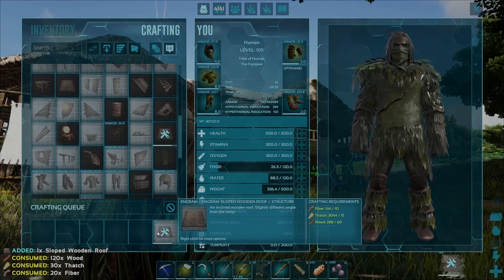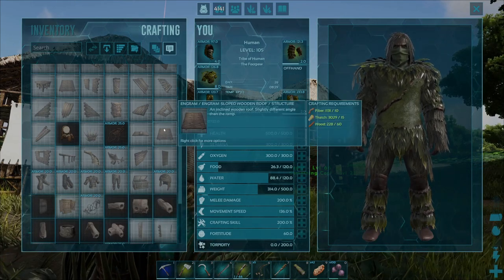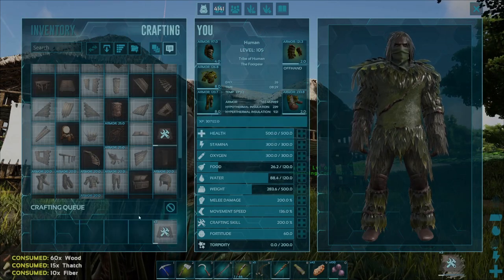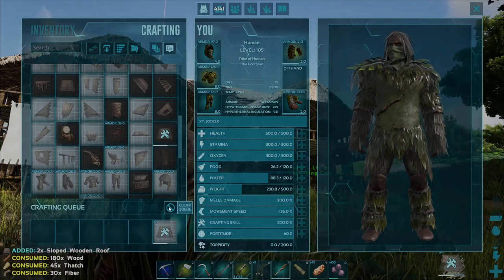If you've accidentally done that, you can cancel by hitting the clear Q key — it will finish crafting the one that was started and then cancel off the rest. The faster way to do all of that guys is to simply hover over the engram, press the A key once, and it will craft as many as you can with what resources you have available in your inventory. You can cancel that just the same by pressing the clear Q key.